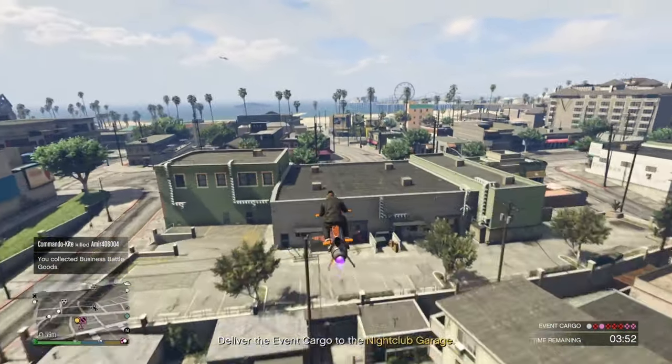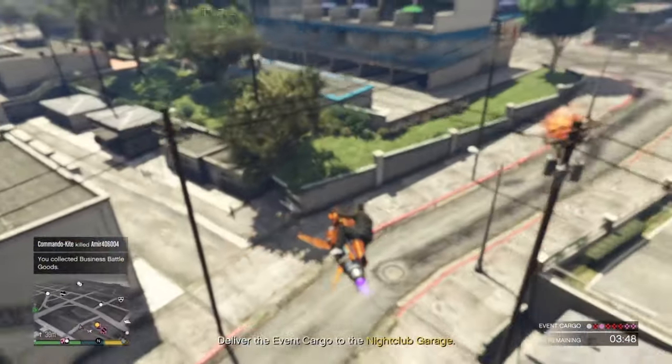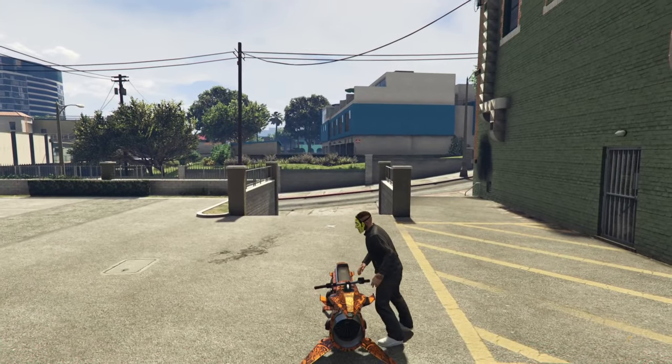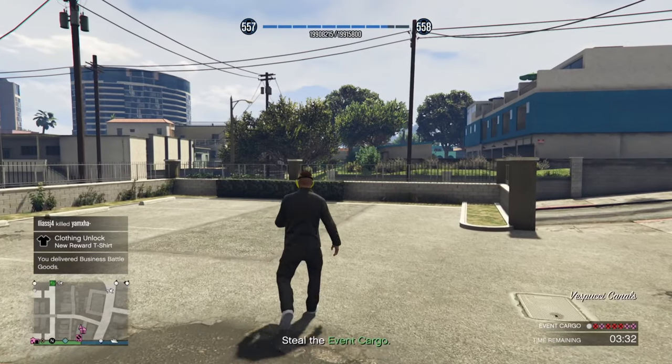I have noticed, though, that for these business battles, people are quite competitive. I don't know what's the reason for this, but people are interacting much more than they usually are. Anyway, so after you get the crate, deliver it to your nightclub, or deliver it to the destination if you don't have a nightclub. And then you will unlock the mask right after you delivered it.